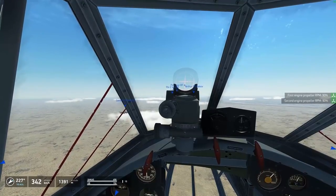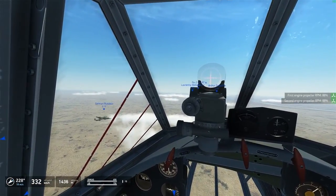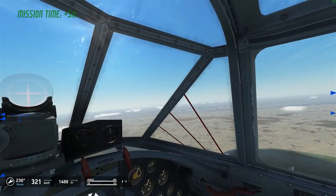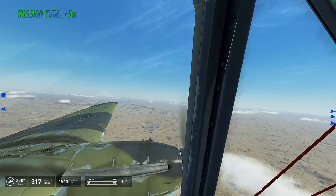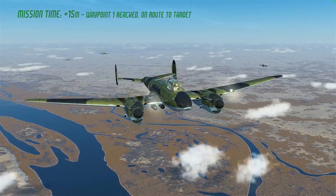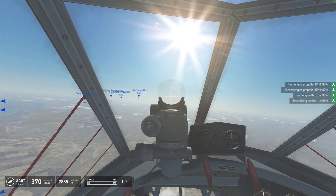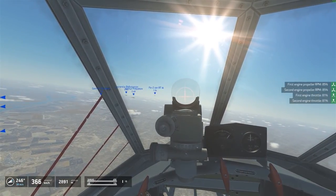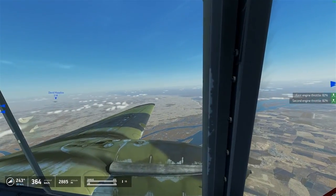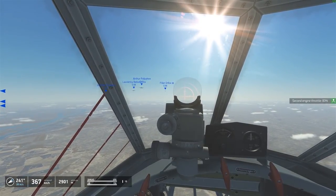We're starting to close up on the formation here. I want to get into the first group if I can — as much as I'm aircraft seven, I don't want to be down the back. Somewhere in the middle to the front of the formation is best so I can get a good position for the bomb drop. The external shots in my videos — some are done from the replay system, but I actually do quite a lot of them while flying the aircraft. That's why I leave the external camera available, so I can pick up a nice shot if I think it's time for one.